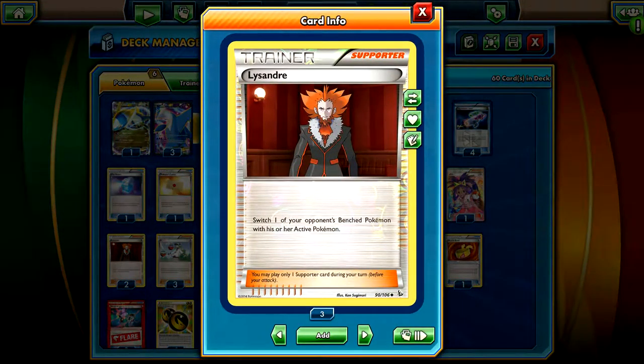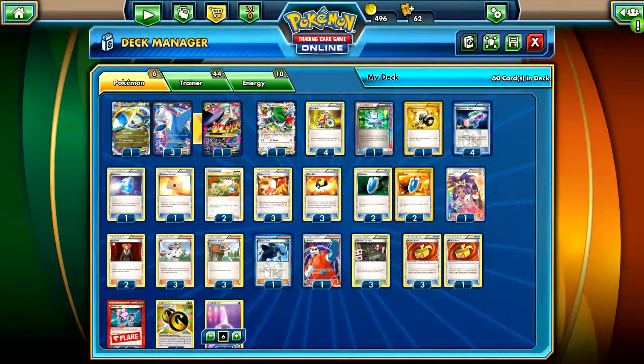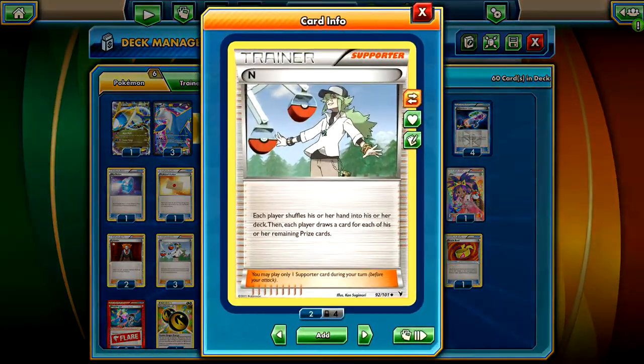We run two Lysandre - switch your opponent's Pokemon, it's a really good supporter. We play three N - each player shuffles their hand into their deck and draws a card for each prize card remaining. Probably one of the best supporters in the game, everyone's favorite card.